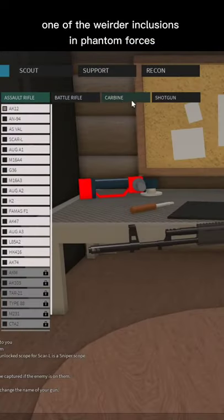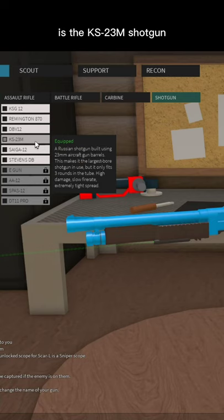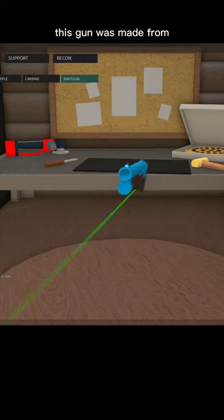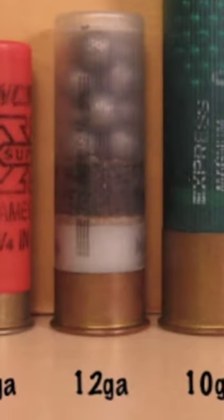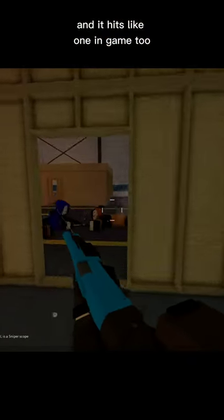Did you know one of the weirder inclusions in Phantom Forces is the KS-23M shotgun? The 23 comes from the 23mm aircraft gun barrels this gun was made from. This isn't 20 gauge, this isn't 12 gauge — this is a 4 gauge shotgun, and it hits like one in-game too.